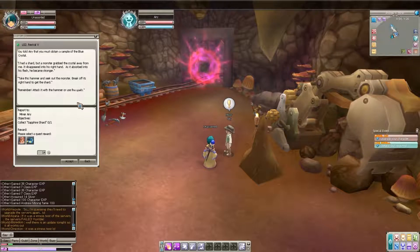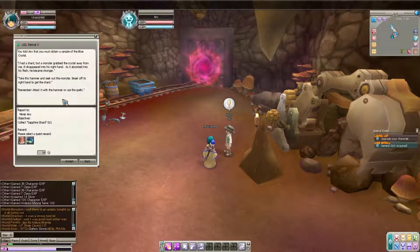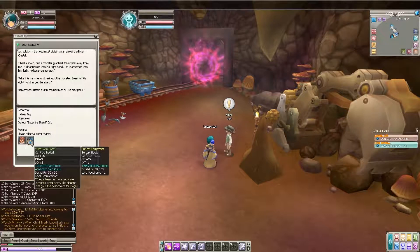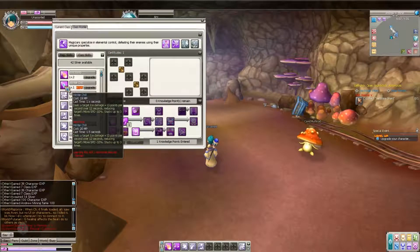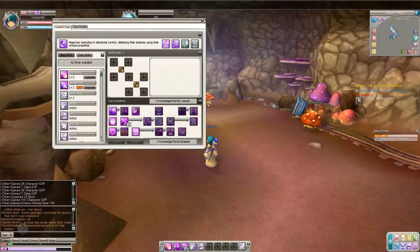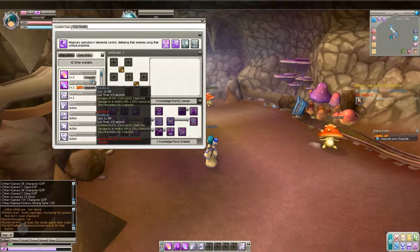Aria: 'Are you ready to get the crystal? A monster grabbed the crystal shard from me — it disappeared into its right hand as if absorbed into its flesh and it became stronger. Take this hammer and seek out the monster, break off its right hand and get the shard. Remember — attack with a hammer or use fire spells.' Quest reward choice: I don't need warrior grieves — I need the Water Vein Boots because they have intellect and luck.